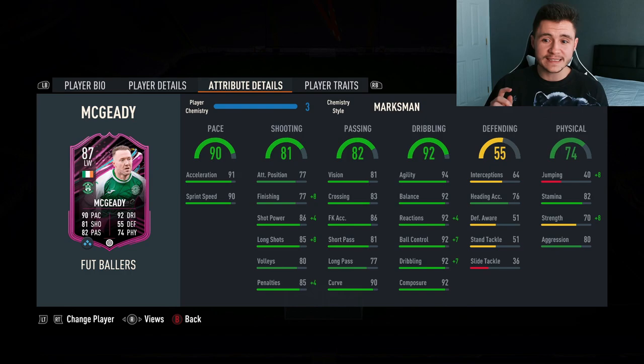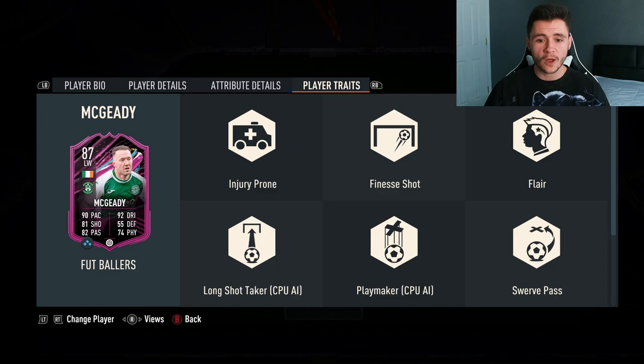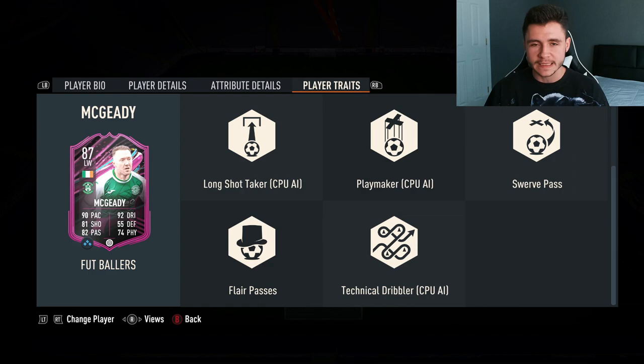Not the greatest physical stats either. He does have 40 jumping, 82 stamina so he should be able to last a full 90, 70 strength, and also 80 aggression. If we look at his player traits, we see a lot of added bonuses that are really going to take the card to the next level: injury prone, finesse shot, flare, long shot taker, playmaker, swerve pass, flare passes, and also technical dribbler traits.